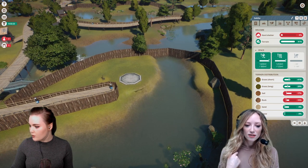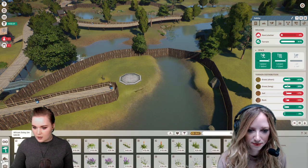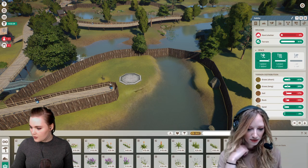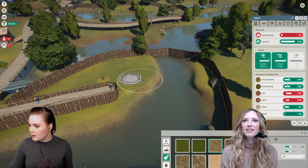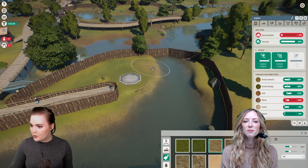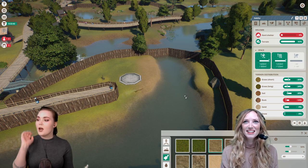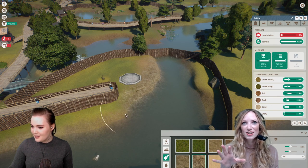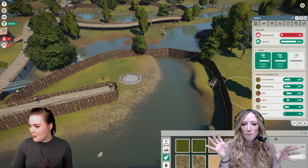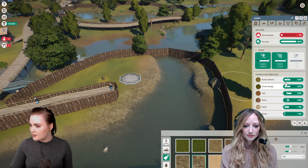It needs hard shelter, and soil and rock. If I go to nature, you can paint things. Oh I like this, it's quite a fun tool. I really want to play this game now! It's the kind of game where you sit down and think you'll do it for an hour, and then absolutely not — it just totally speaks to my organizational side. I want to make everything perfect.